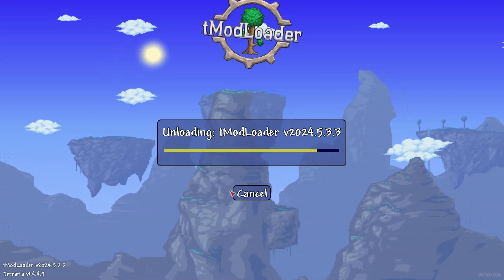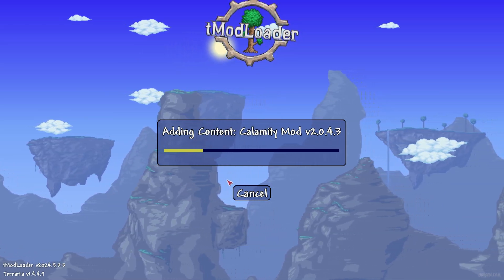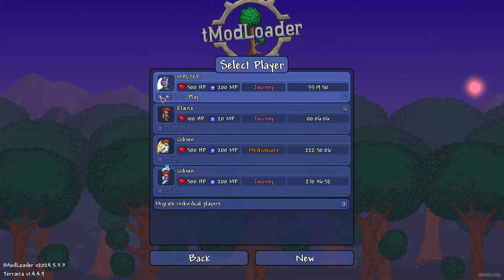It is a required library — it must be downloaded automatically. Then press the exit button, close tModLoader, and open it again. After that, enter the world.